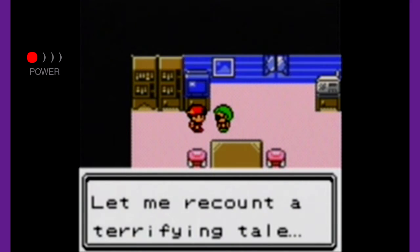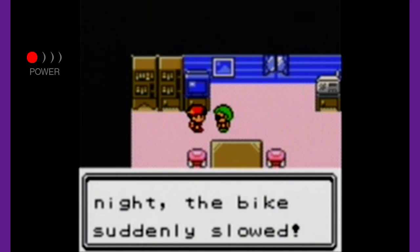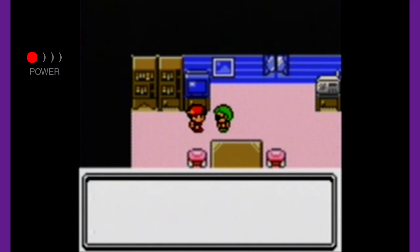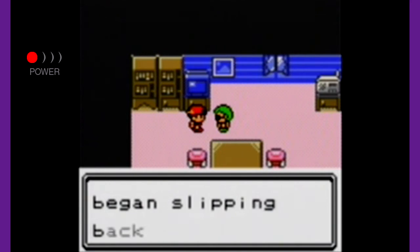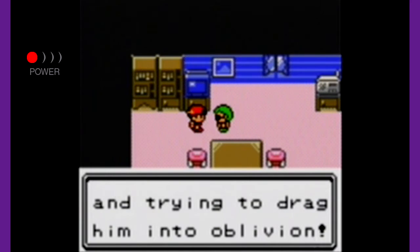The NPC says: 'Let me recount a terrifying tale. Once upon a time, there was a little boy who was given a new bicycle. He wanted to try it right away. He was having so much fun that he didn't notice the sun had set. While riding home in the pitch black night, the bike suddenly slowed. The pedals became heavy. When he stopped pedaling, the bike began slipping backwards — as if the bike was cursed and trying to drag him to oblivion.'